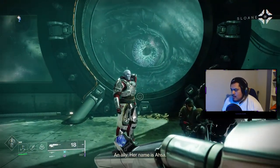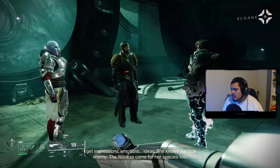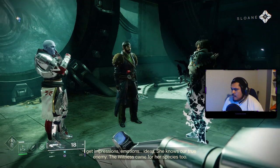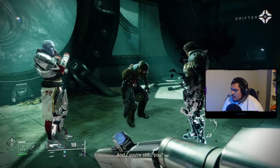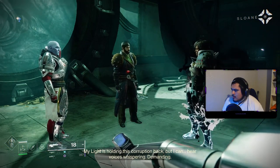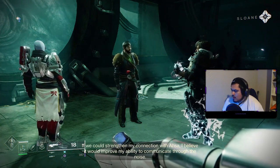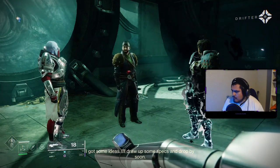I feel like this season's going to be a lot of fun. What is that? An ally. Her name is Asa. Asa? You can communicate with it? It's complicated, sir. I get impressions, emotions, ideas. She knows our true enemy — the Witness came for her species too. Discreet concepts are harder — even more now, since this. Are you still you? Every bit. My light is holding this corruption back, but I can hear voices whispering, demanding. It's like being tuned in to the enemy's radio. If we could strengthen my connection with Asa, I believe it would improve my ability to communicate through the noise. I've got some ideas — I'll draw up some specs and drop by soon.